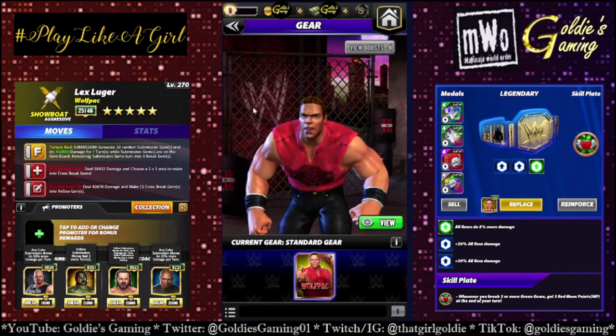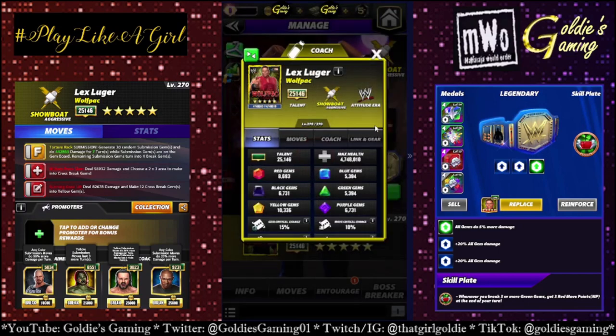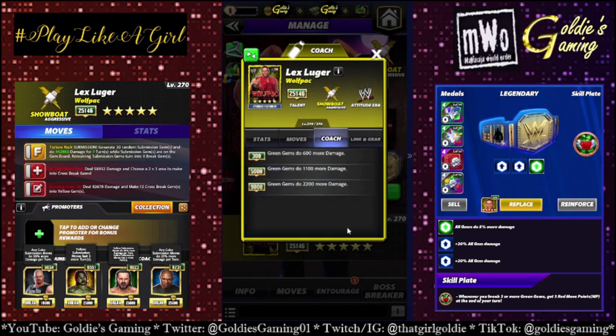Now that that's out of the way, let's take a look. He is an Attitude Era showboat aggressive. He's a coach, and surprise — we finally have the green coach. So at 9K, green gems do 2200 more damage. That was the missing one for a very long time. Now, if we could just get a green gem generator trainer in the game, that'd be nice.